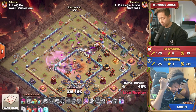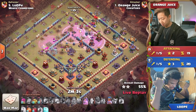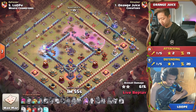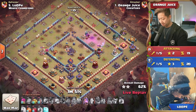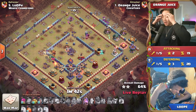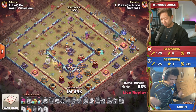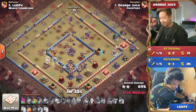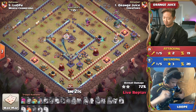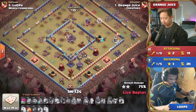Raging up the electro titans, super archers, with a poison, a skeleton, and a couple of freezes still available as he continues towards the top. The RC ability goes off, but the loop isn't going to be able to defend against this root mass. The queen is still on the left side but taking so much damage. That final skeleton spell is deployed on the south side, but it's not going to be enough to power through those last few defenses — the monolith hits so hard, the scattershot is still up. Unfortunately, Orange Juice is not able to get a three-star.